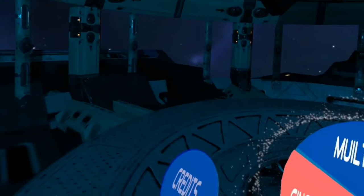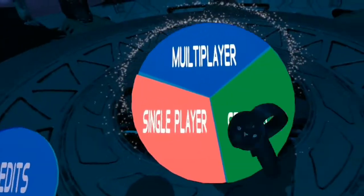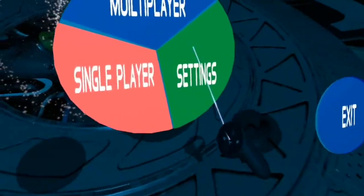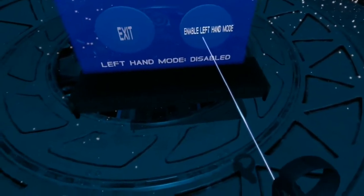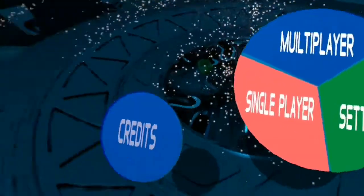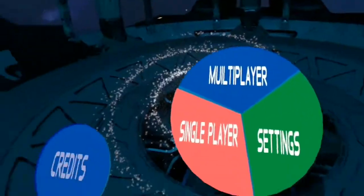Hello VR shoppers, today we're going to be taking a look at Saga of the Void on the Oculus Rift. This looks alright. We've got multiplayer, single player, and settings. Let's have a quick look at settings — low, medium, and high. There's an option to enable left hand mode, but we'll leave it on right hand mode. It looks like you only need one controller.